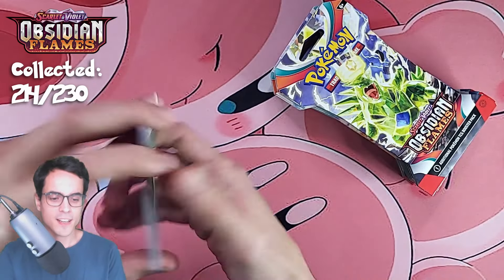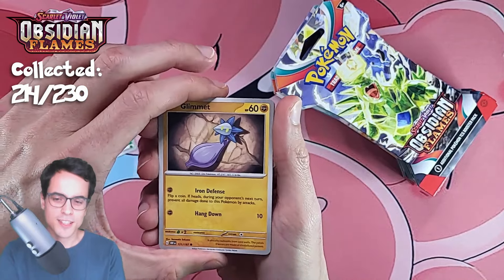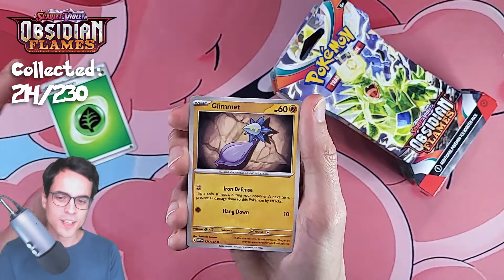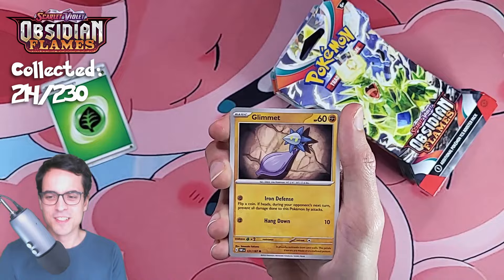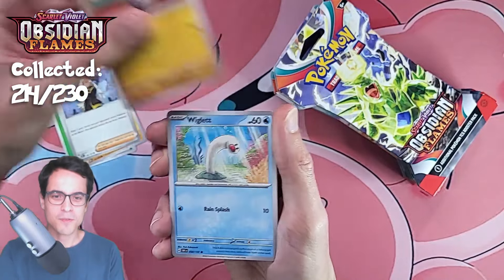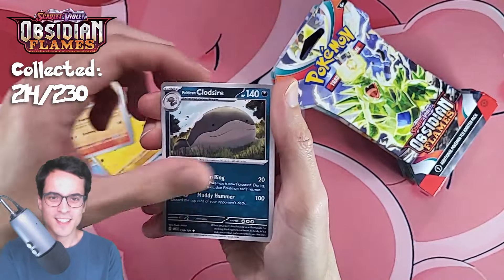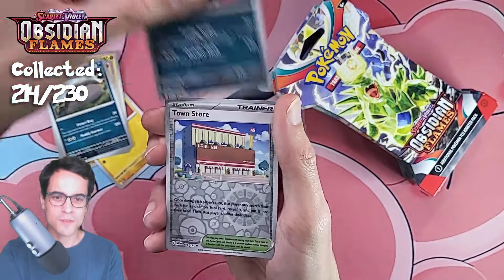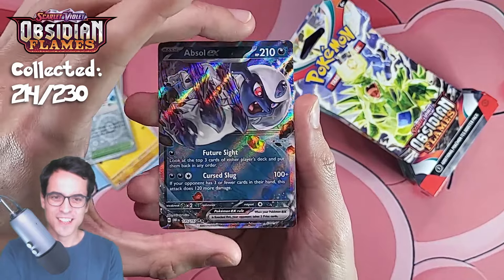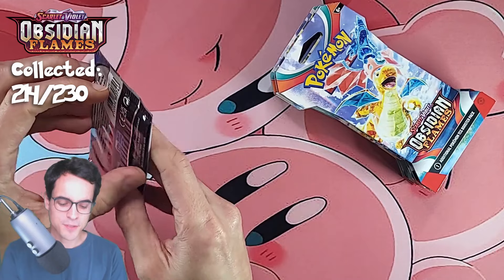I don't know if we're going to get another charizard today — my main focus is new cards for the collection. We've already pulled the final charizard we were missing. Now all I want is new cards: glimmet, rhyme, rockruff, wigglet, digger, camerupt, clodsire, houndoom, town store, and an absol ex. One ex card — closer to the pull rates we expect.